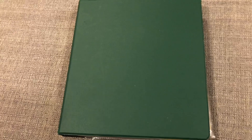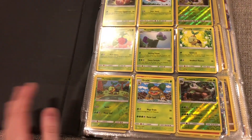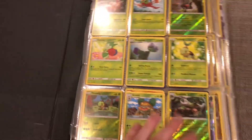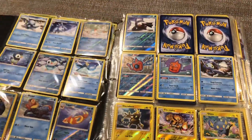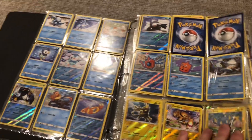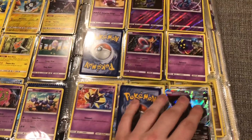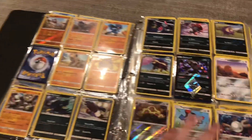This is Binder number two. This has all the sets from 2018: Ultra Prism, Forbidden Light, Celestial Storm, Lost Thunder, and Dragon Majesty. I'm warning you guys about this binder — almost all the pages came out, so I have to be very careful. Here's Ultra Prism. I'm not going to open up that much Ultra Prism in the future because it's so hard to find; you don't want to buy it online. I do have a lot of good cards, like that Dusk Mane, Dawn Wings Necrozma, and then we have Dark Ride Prism Star. I haven't pulled a Prism Star in a long time.